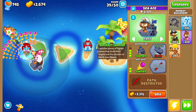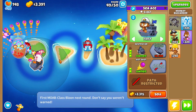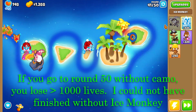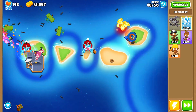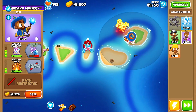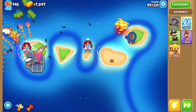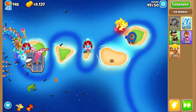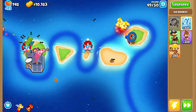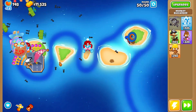I guess I could have just leaked all the camo — can you do that? There's not that much camo, is there? This double ice monkey combo is doing wonders. That wizard monkey hasn't even hit a single balloon. I think we get past the MOABs — round 50 is really easy, which is all I remember about it. Looks like a big win.